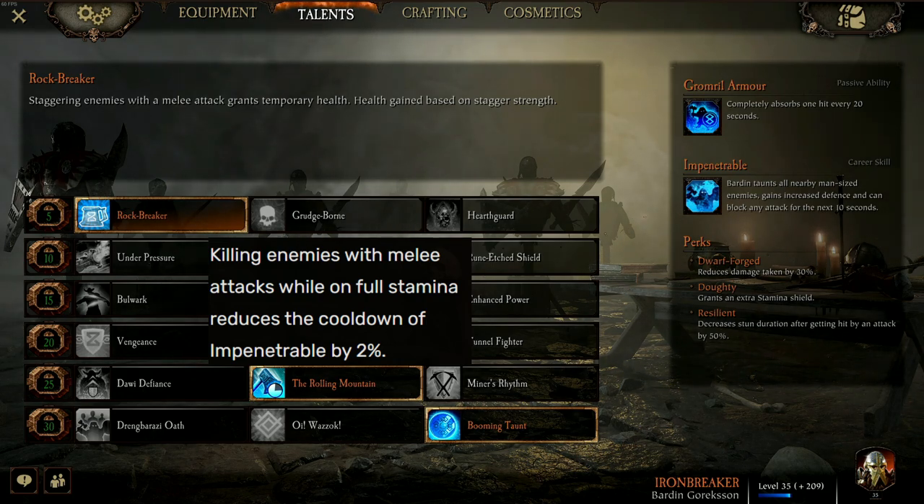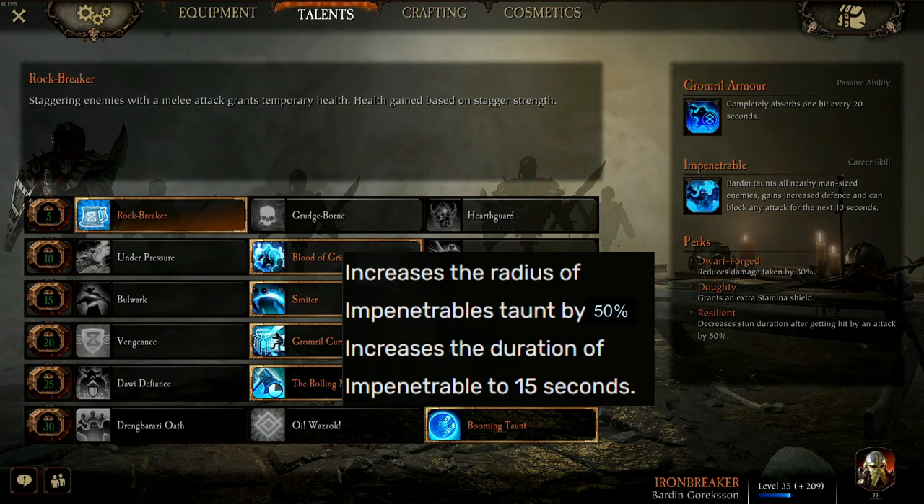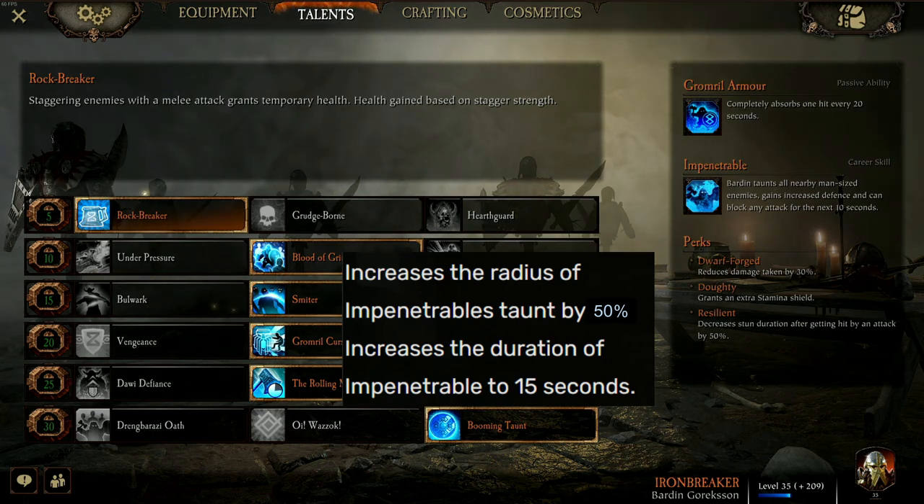In hordes, you can farm your ults so fast it is ridiculous. Finally, for our level 30 talent, I have gone with Booming Taunt. This increases the radius of Impenetrable's taunt by 50% and increases the duration of Impenetrable to 15 seconds.